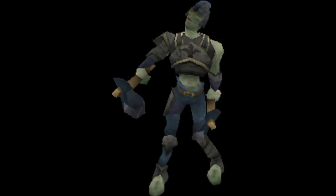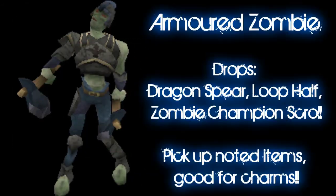As far as the drops go, the rarest items are the dragon spear and the loop half of a key, and they also drop a zombie challenge scroll. Other than that, they drop a lot of noted items such as planks and essence that you should consider picking up, as they can add up very quickly. They also have a pretty good charm drop rate, especially for blue charms.